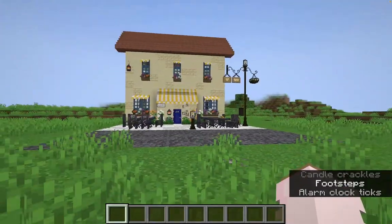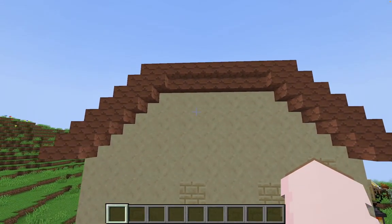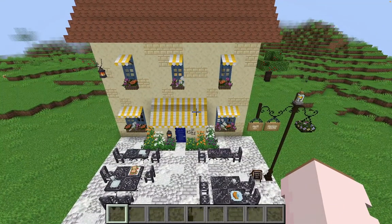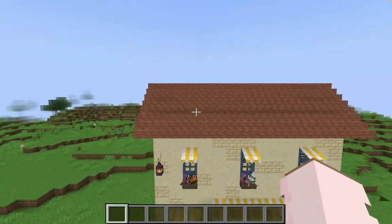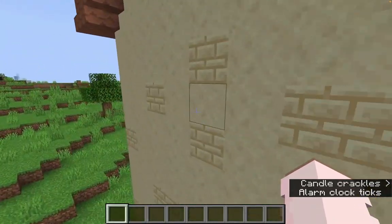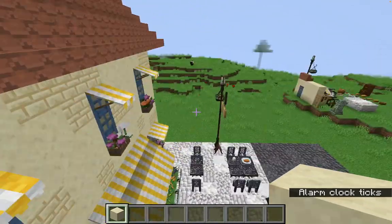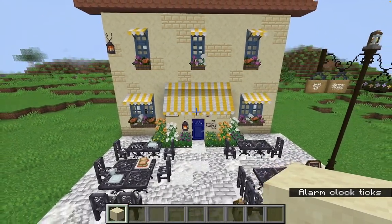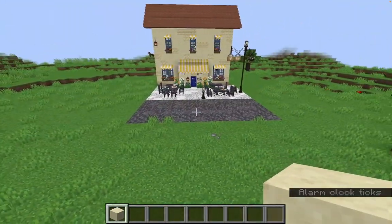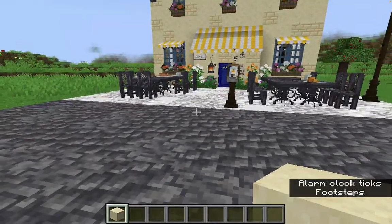That's pretty much it for the cafe. For the roof, I wanted it kind of squashed because a taller roof looked weird proportionally to the building. It's a simple flat roof but I think that's okay. There is actually a full space upstairs, so if I ever wanted to expand or add another room I could — I'm not sure what I want it to be yet. Our next order of business is to start building more, and I can't decide if I want to build across the street or right next door.